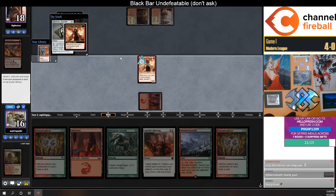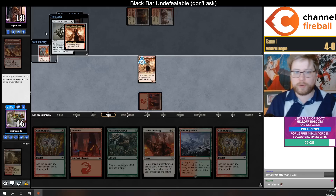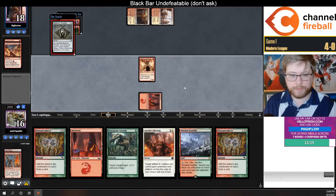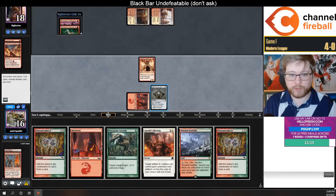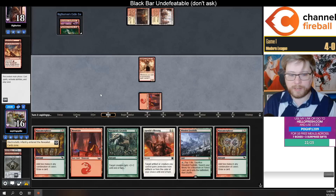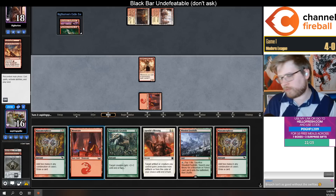I think Lucy will just come here too. Let's graveyard for delirium so we can maybe block that Swift Spear. Get delirium off Mutagenic Growth. Our top card is Electrostatic Infantry which I think is good enough to draw here.